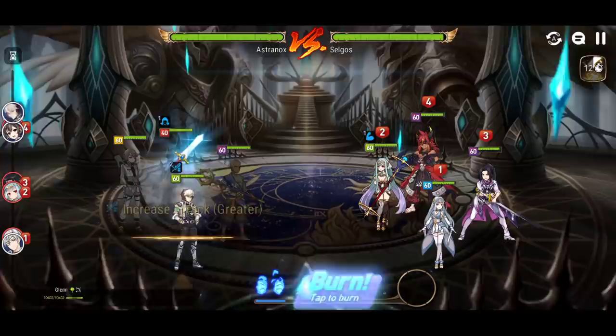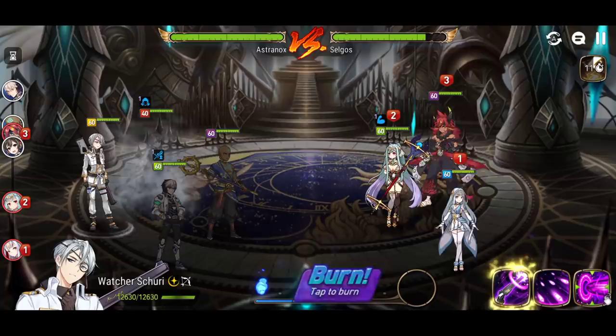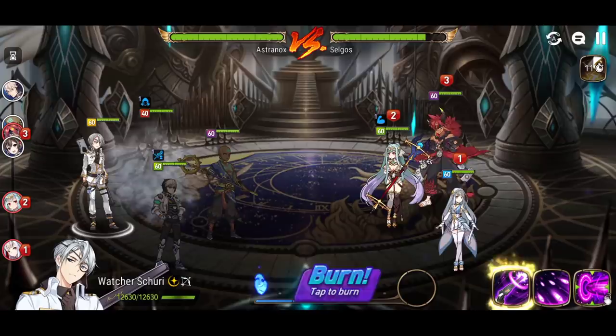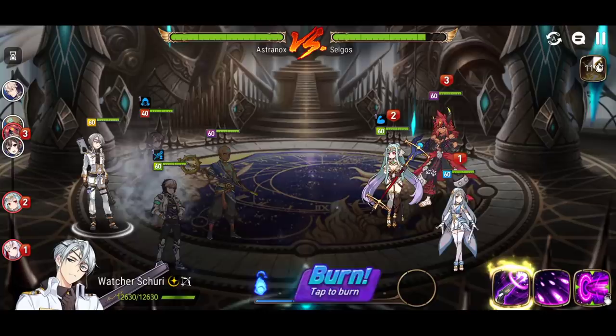Oh my God, it's going to be so much. Here we go — 26,000! 26,000. You can take out anyone with him, really. Arbiter Vildred, you can take him out even if there's Aureus, even if there's Admin Shield and there's Barrier. You're going to pull through with the soul burn for sure. Your gear level can be much lower than mine and you'll be able to do it.